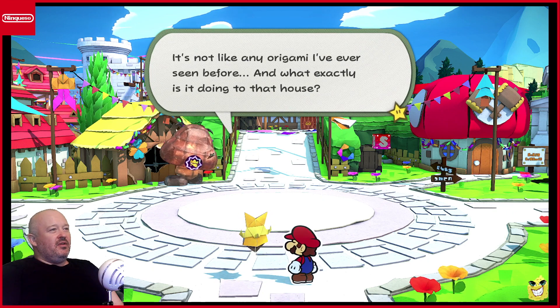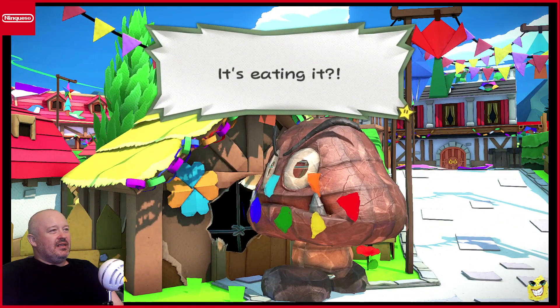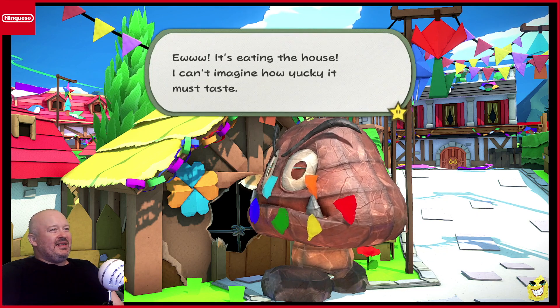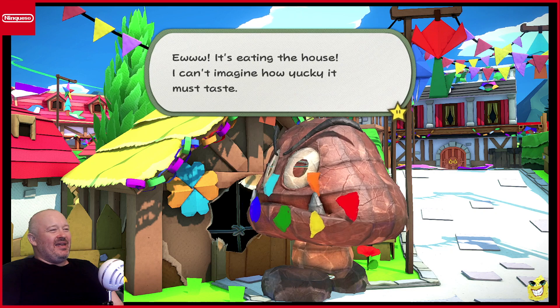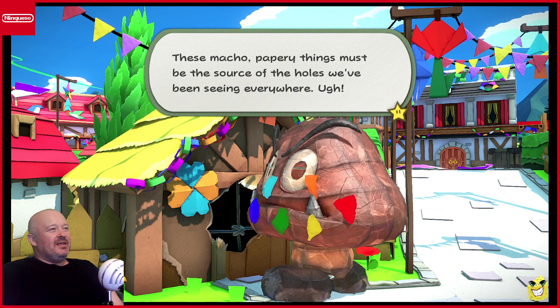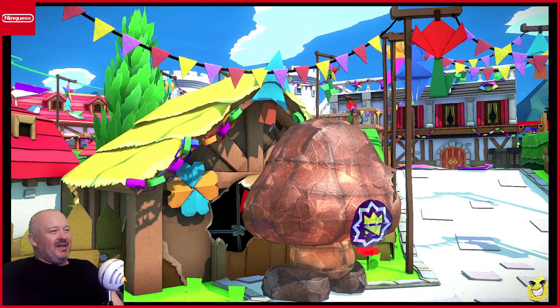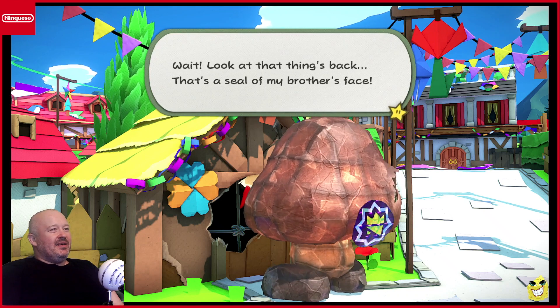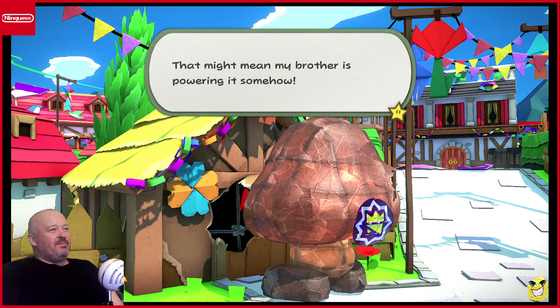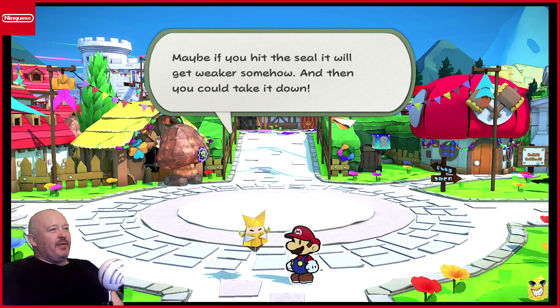It's not like any origami I've seen before. What exactly is it doing to that house? It's eating it. It's eating the house. I can't imagine how yucky it must taste. Those papery things must be the source of the holes we've been seeing everywhere. Papier-mâché, maybe? Look at that thing's back. That's the seal of my brother's face. That might mean my brother is powering it somehow. If that's the case, that seal could be some kind of weak point. Maybe if we hit the seal, it will get weaker, and then you could take it down.